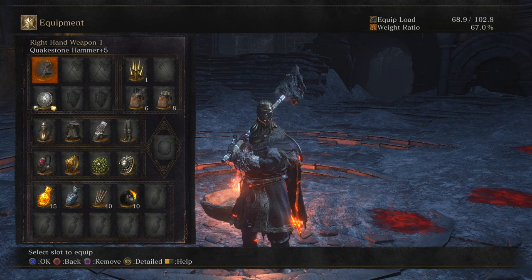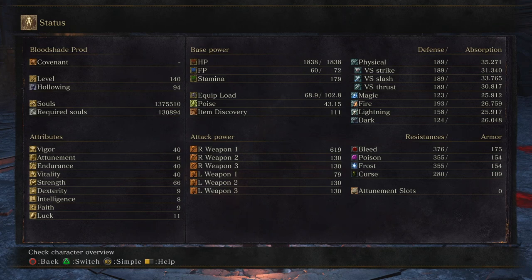Here's everything that I got. Got the hammer itself, shield, all the armor, all the rings, getting 619 AR. It is fully strength and at 140 I can basically have 40, 40, 40, 66. Pretty much the most ideal build possible for this weapon. 43 poise, not bad.